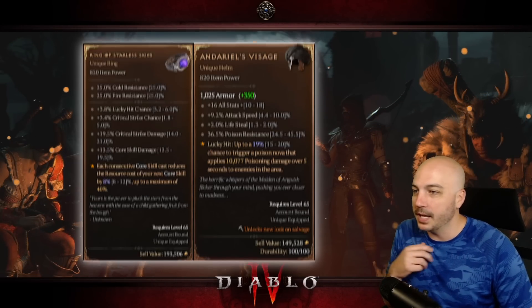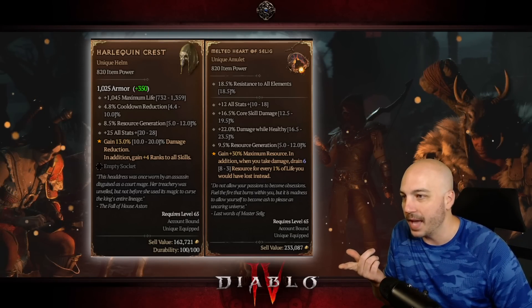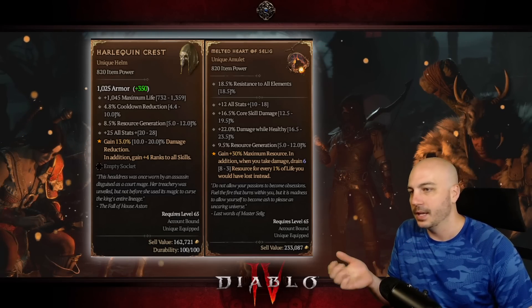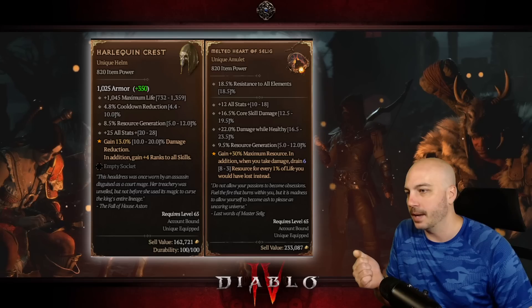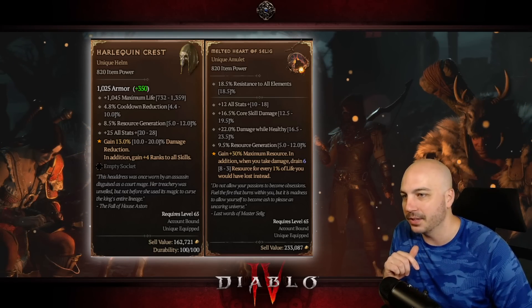Now we're looking at the big daddy — the one that everybody wants — the Harlequin Crest, aka the Shaco. It has max life, cooldown reduction, resource generation, all stats, and 13% damage reduction. On top of that, in addition, you gain 4 ranks to all skills. So absolutely massive right there.